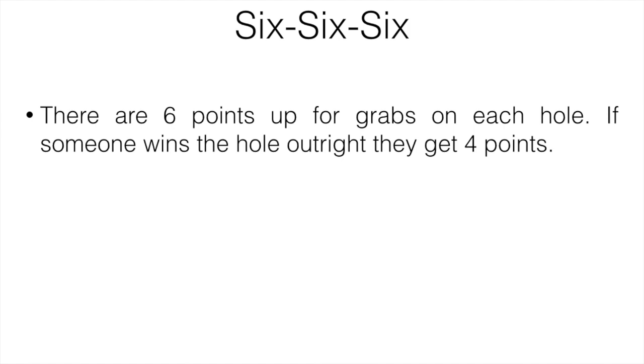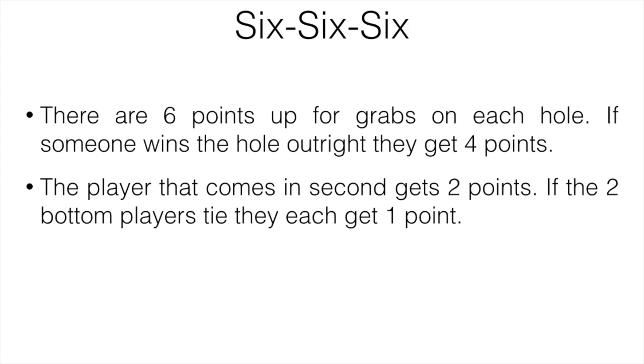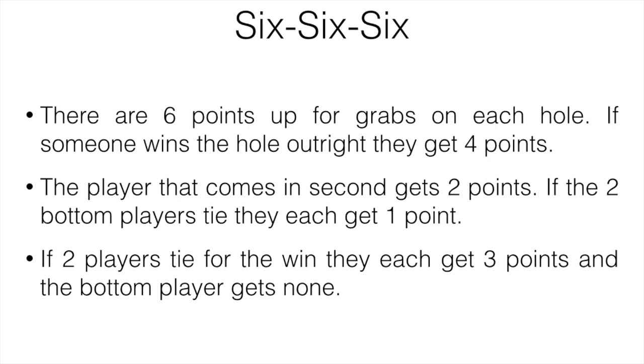Now for golf games for three players. First is 6-6-6, where there are six points up for grabs on each hole. If someone wins the hole outright, they get four points. The player in second gets two points. If the two bottom players tie, they each get one point. If two players tie for the win, they each get three points and the bottom player gets none. The person with the most points wins.